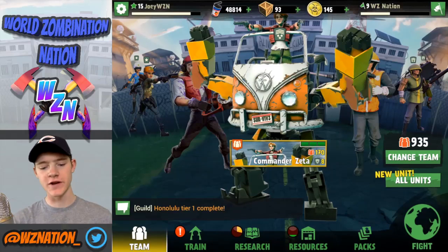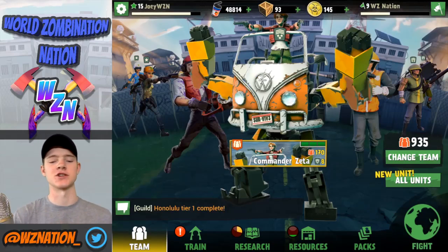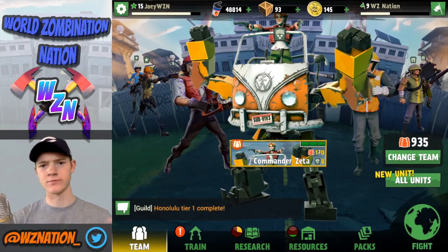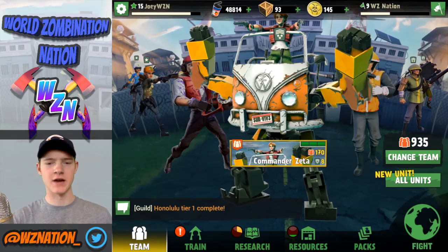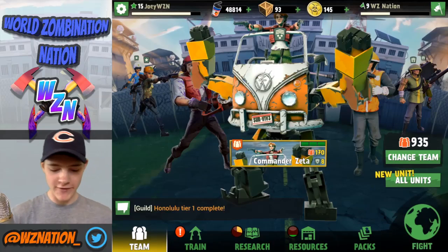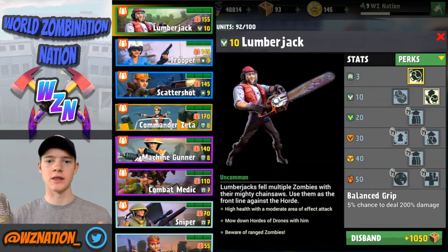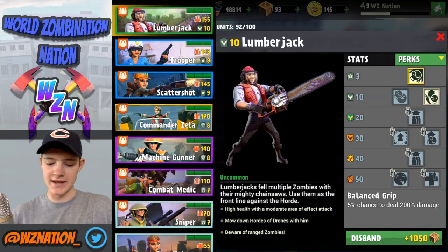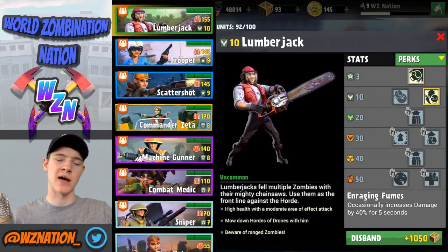Today I'm just going to go through my team. In a later video this week — I believe it's going to be on Friday — I went over my higher level advanced survivor team, but today I just want to break down my beginner let's-play team. I have a level 10 lumberjack here with a Raging Fumes perk. I love the lumberjacks — I'm waiting for the Timber Beast and once I get him he's going in my team for sure. Lumberjacks are great; they really tear through drones quickly and do a great job taking out lower-health mutated zombies.